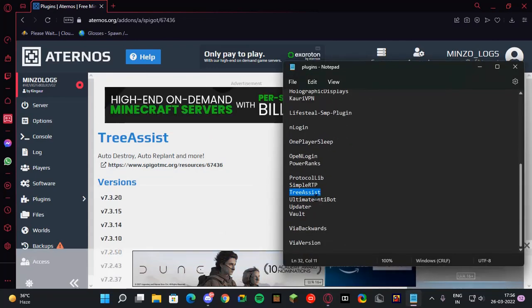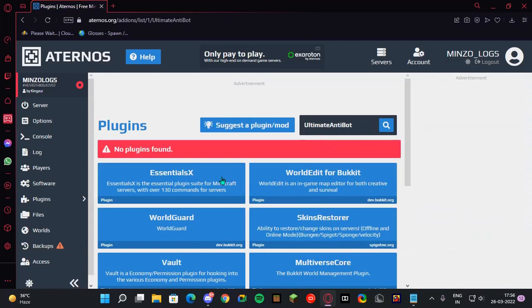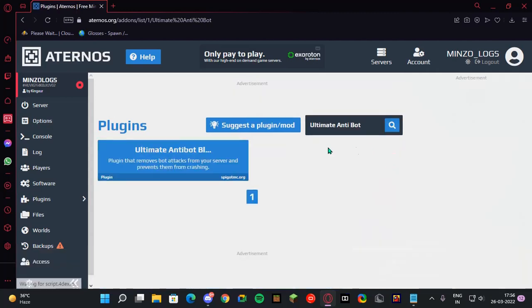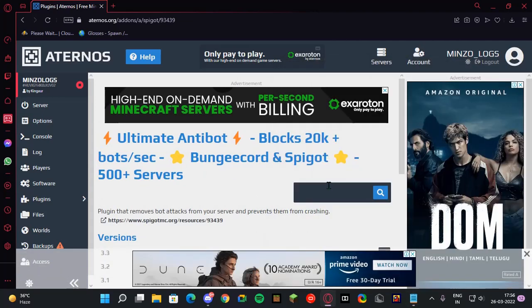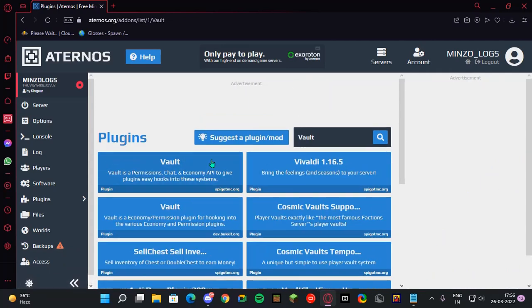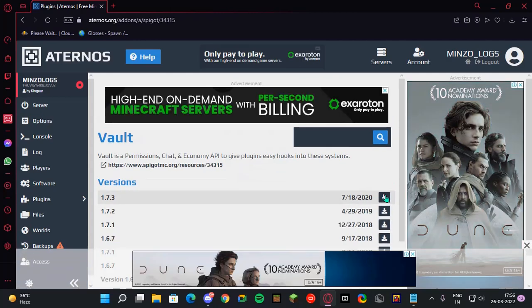Then there's Ultimate Anti Bot — it's not the best plugin but for basic bot attacks you can install it. If you want a tutorial on how to block bots on your server, let me know. Then we have Vault — this plugin is a must if you want to add economy support to your server. Make sure you add this plugin.